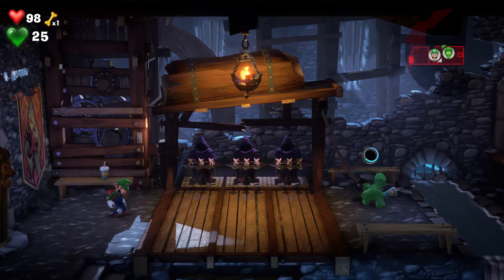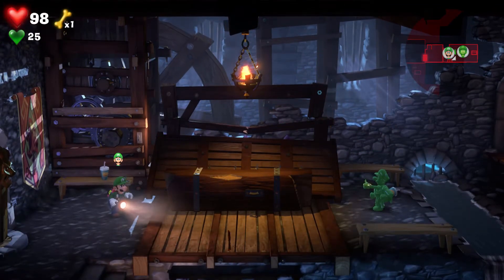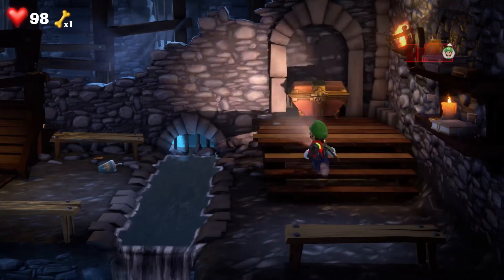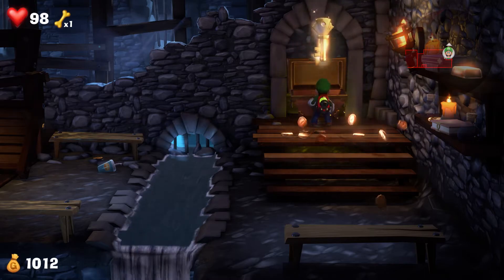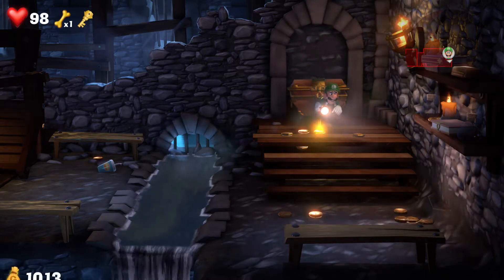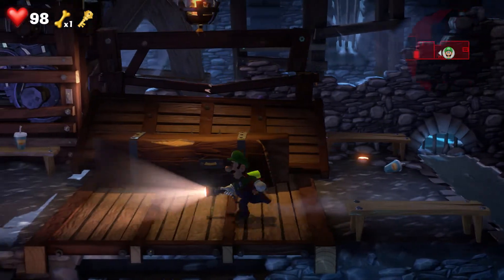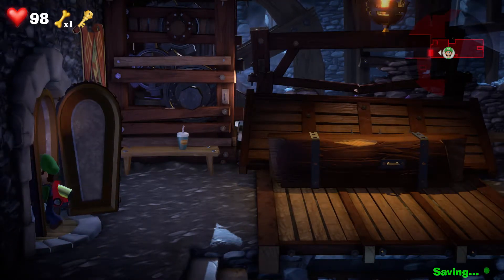Do the same thing for this side, and there you go — now it's safe for Luigi to cross. He can cross the water to this chest, and that's going to reveal the key. We need this key to open up the door in the other room. We'll exit through this sarcophagus thing one more time.